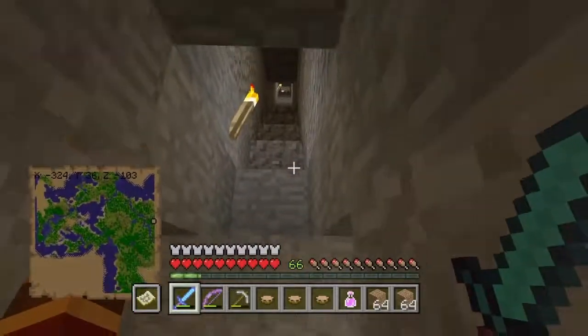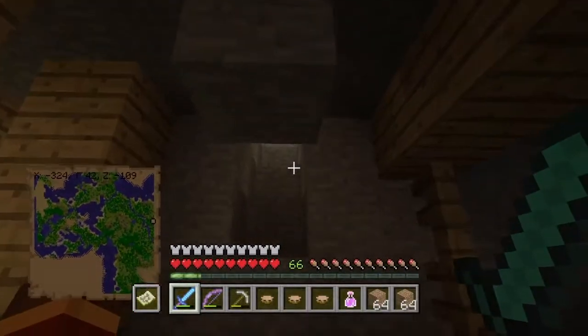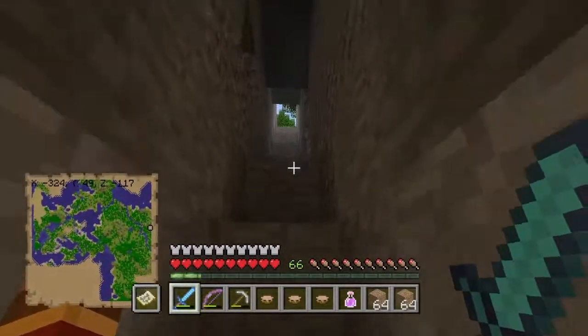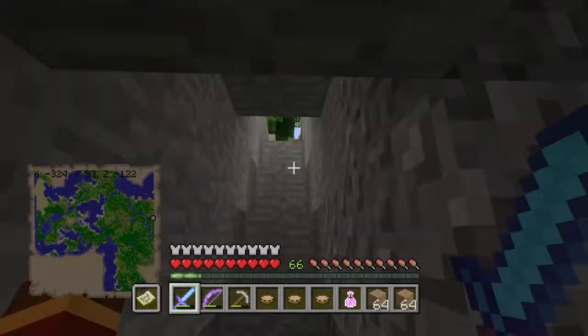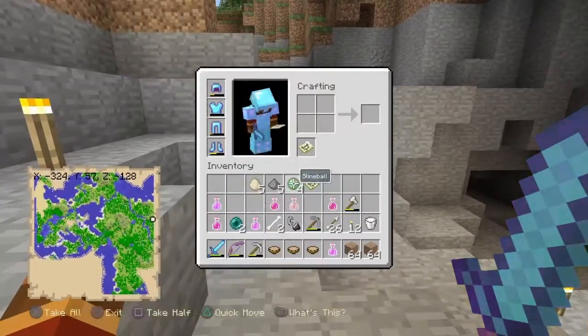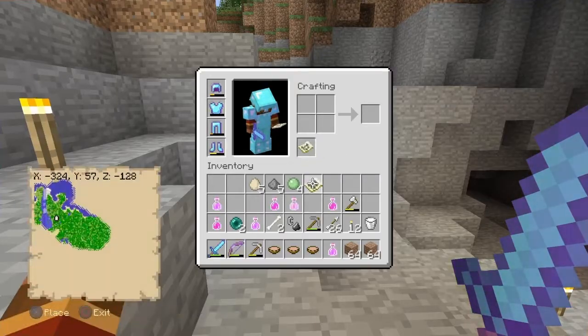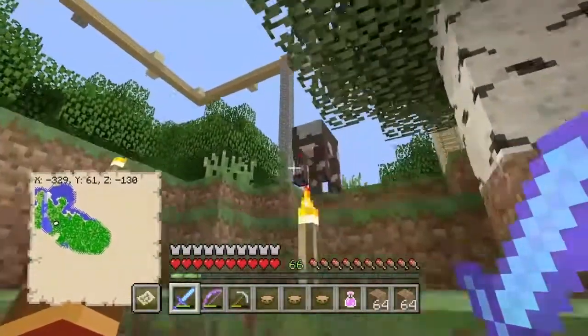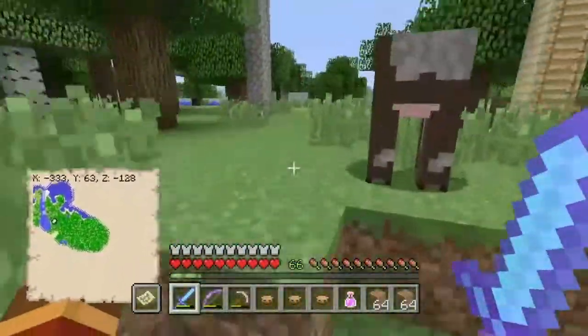It's pretty safe — it can't get to you, and there's a little cubby hole right here. This is where you get all your XP from. We didn't just dig down until we found it — we actually explored a cave and found the spawner, then figured out where it was relative to our house by staircasing up with our map out. It's right next to Snake Way, which is pretty cool.